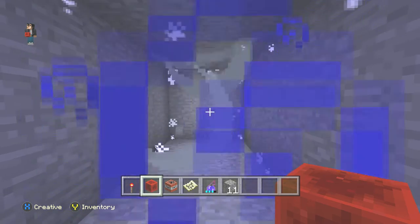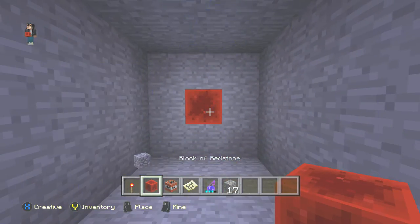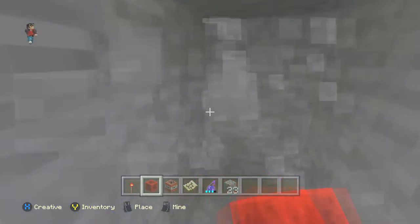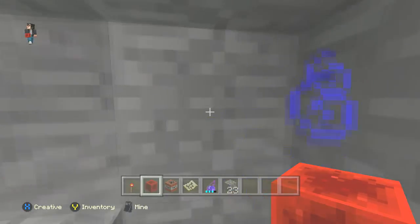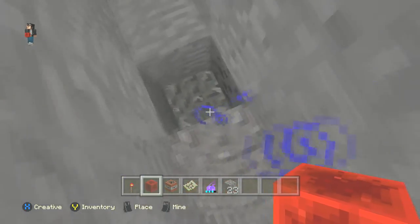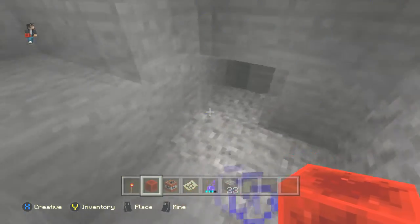If you're someone who just is bored and wants to look for diamonds, the best way would probably be to strip mine like this. And you keep on going straight every couple blocks, look to the sides — no diamonds — and keep on going. Maybe it'll be easier for you to just keep on mining. And now you see coal — you want to mine up that coal. You should always mine whatever you see.